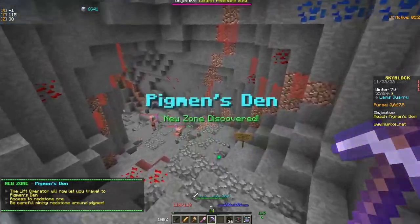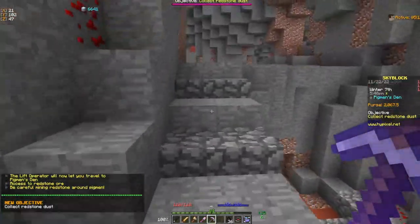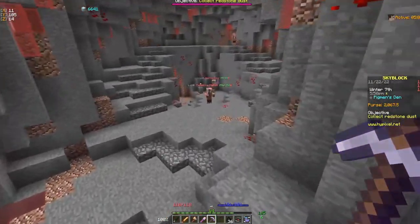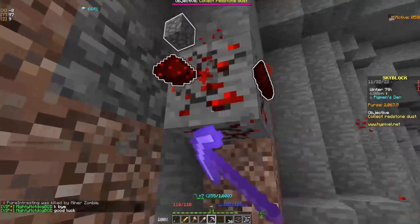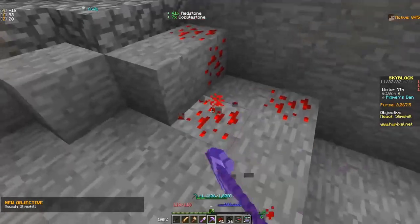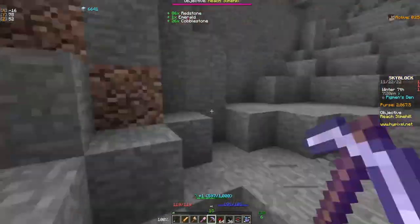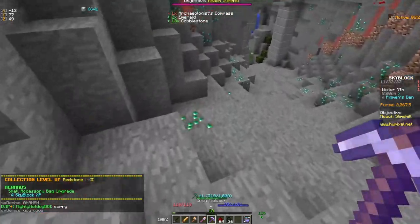Now we're going to go down to the pigment den, but here you have to be careful. Don't actually collect any redstone until after you go past the pigment den and start to go to the entrance to the slime hill. The reason for that is pigments will become aggressive if you attack them or if you're mining redstone. Once you're past these gates, unless there's a pigment right here, you're pretty much safe. Now we're going to go for Redstone Level 2. Redstone Level 2 done, and we have an accessory bag. We're going to throw our archaeologist compass in there.